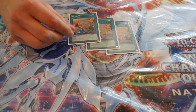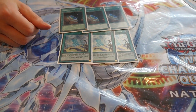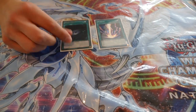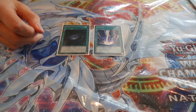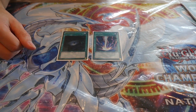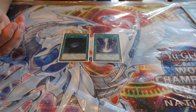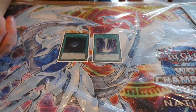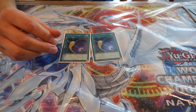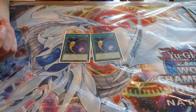Moving on to spells — triple Fossil Dig, the main searcher of the deck. Triple Diagram, and to search that out, Triple Terraforming — allows you to get your plays going, popping the babies or in some cases the True Kings. One Raigeki and one Dark Hole as board wipes. I went with these two as opposed to Kaiju Slumber because in testing Kaiju Slumber often got answered with a Ghost Ash or Solemn Warning, and I really wanted a board wipe that would go through without worrying about those two cards. Two Cosmic Cyclone — mainly for the True Draco matchup, getting around their Dragonic Diagram and field spell without worrying about graveyard effects, and also useful in the mirror match to get rid of the opponent's Diagram.